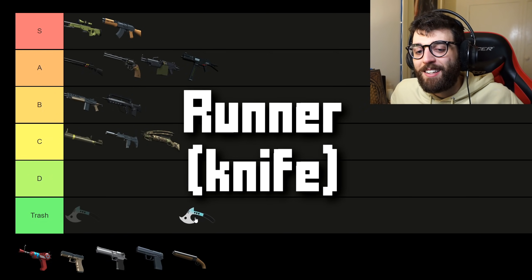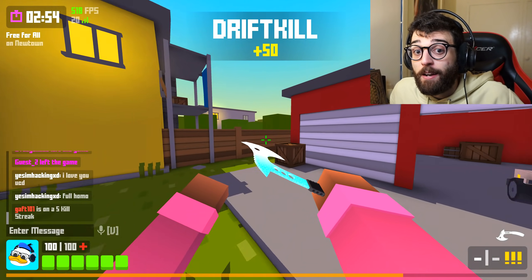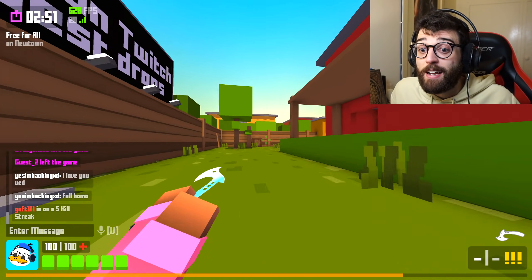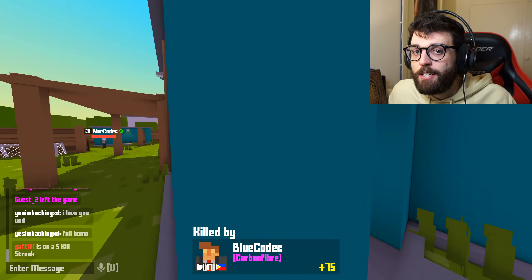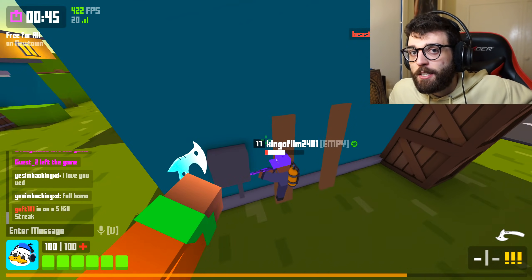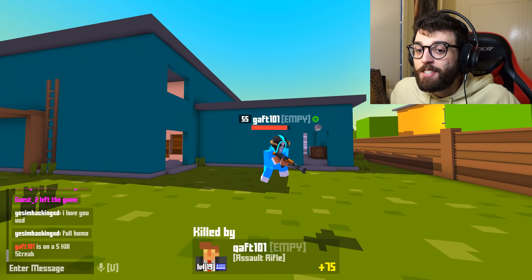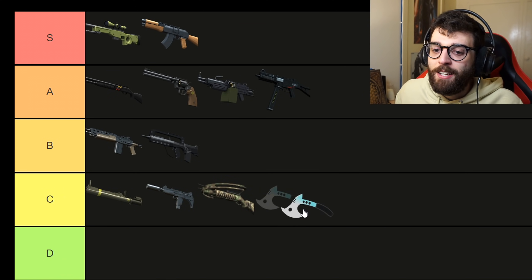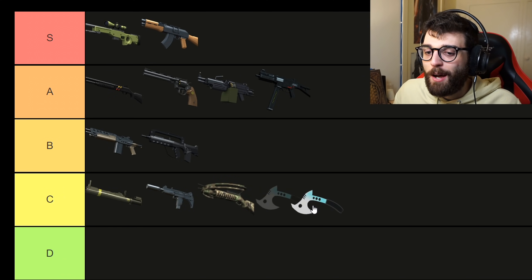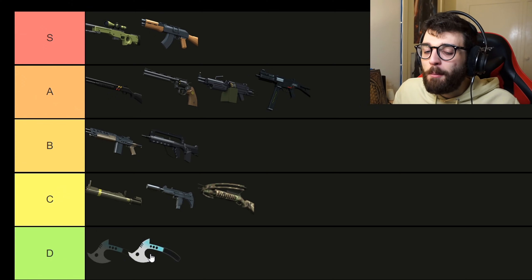I forgot about the Runner class — pretty straightforward. 100 HP, the highest movement speed of any class in the game, but you only have a knife. You do have wall running now, so you can bounce off walls, jump on somebody, and get that two-swipe kill. But against all the other classes, the runner just doesn't hold up much. It's got a fun, meme-y comical aspect with the wall running, so I'm putting it in D tier — not quite trash.